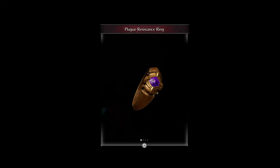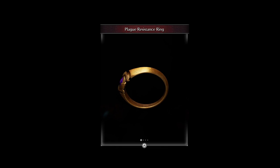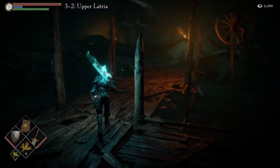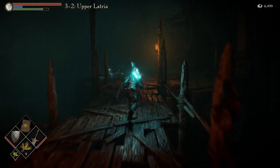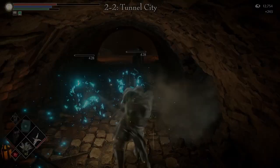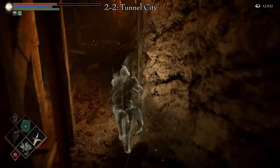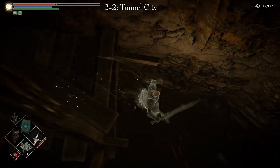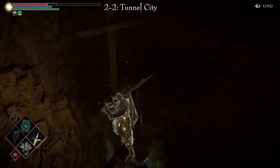The Plague Resistance Ring is a soft ring bearing a dark purple seal. It increases resistance to plague. There are two places to find this ring. The first one is in Area 3-2, Upper Latria, or Fool's Idol Archstone. Proceed through this level until you reach the very bottom of the swamp area. Traverse the wooden pathways until you reach a dead end where there are a few monstrosity enemies waiting. Dispatch these enemies and the ring will be ready to be picked up from the corpse. The second is in Area 2-2, Tunnel City, or Armor Spider Archstone. From the start at the Archstone, go forward and turn right into the tunnel with the many mining mobs. Go past the tunnel and through the pathway on the right. Begin descending by dropping down from rafter to rafter, always keeping to the left. At about the third rafter down, the ring will be on a corpse.